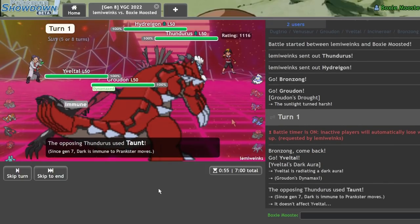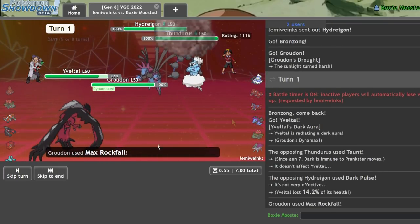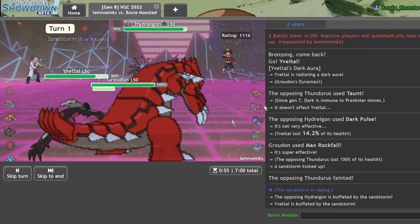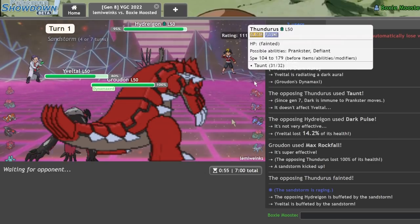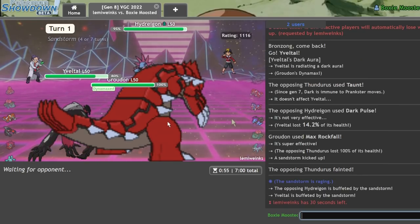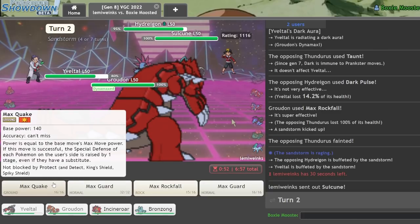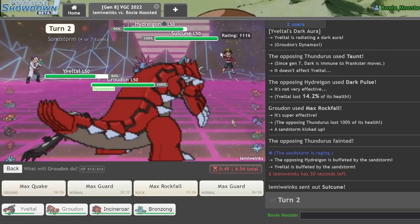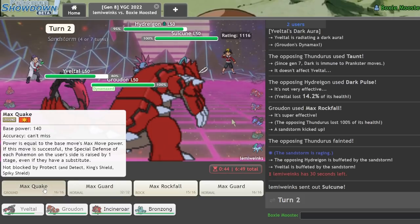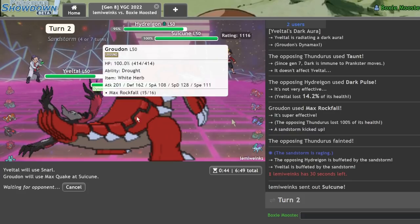He goes for a Taunt and Dark Pulse — no Dynamax. That means I get a free KO on the Thundurus since it's just Prankster, not Defiant. Suicune comes in. I can go for Snarl for free now and start Earthquake chipping. I'm not terribly scared of Hydreigon since I have Yveltal, which hard walls it. They can go for Tailwind but I'm not too scared at this point.